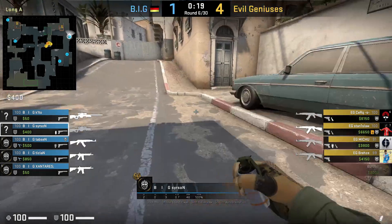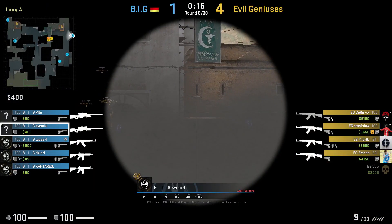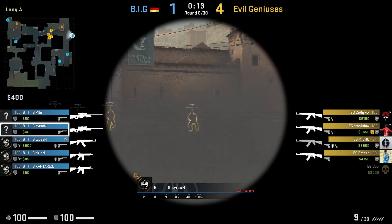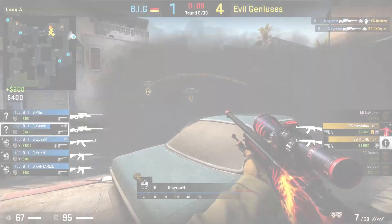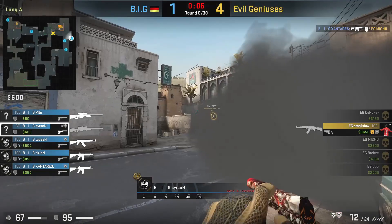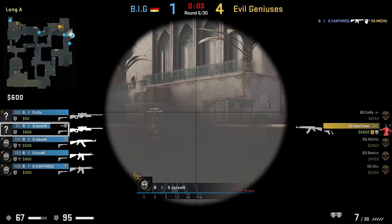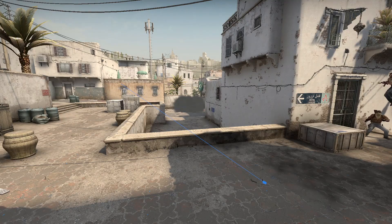Now onto a car one-way smoke to stop the A push from short. Searsson will underhand the smoke near the car, then gets on top of the car to peek over the smoke, killing a run-boosted Breeze, then picks off Circ. He gets flashed so he gets down and takes cover, and his teammates get the last kill. Besides acting as a one-way, the smoke gives you cover if you get flashed so you can get down from the car and wait to recover and re-peek, or wait for a teammate's flash then re-peek.